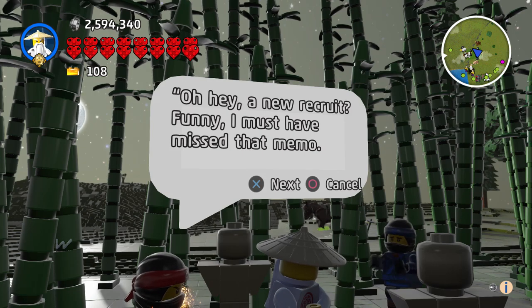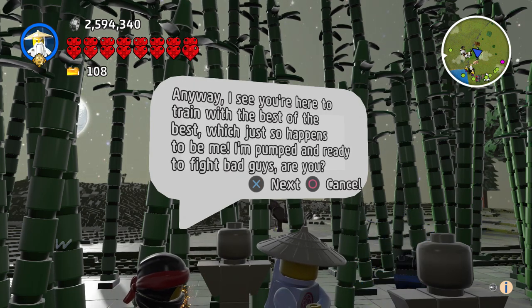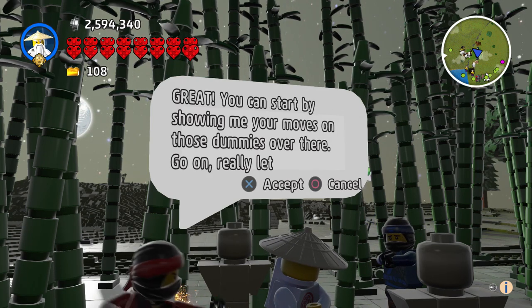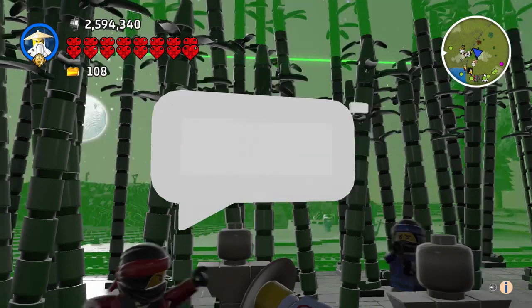A new recruit — a character says: 'You look oddly like Master Wu. Anyway, I see you're here to train with the best of the best, which just so happens to be me. I'm pumped and ready to fight bad guys, are you? Great — you can start by showing me your moves on those dummies over there. Go on, really let them have it.'